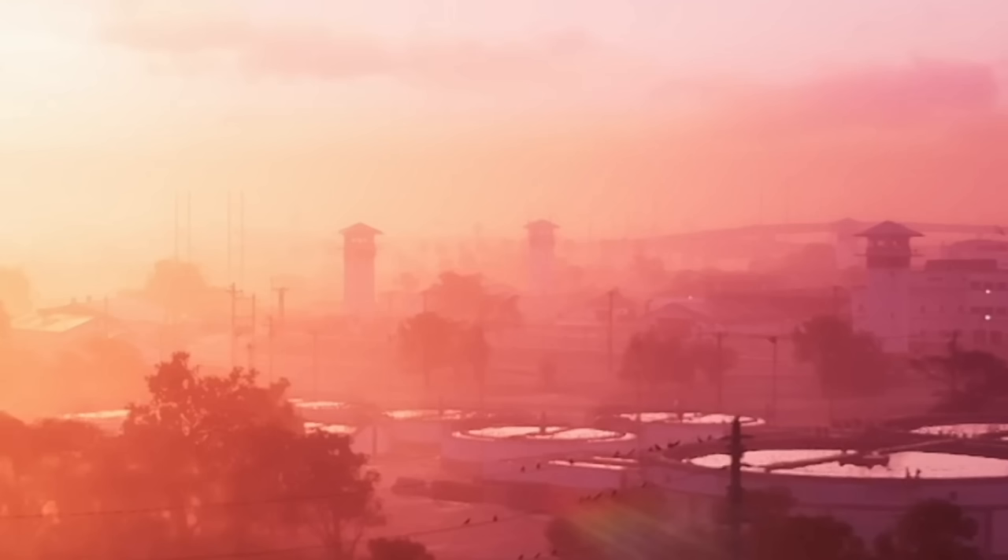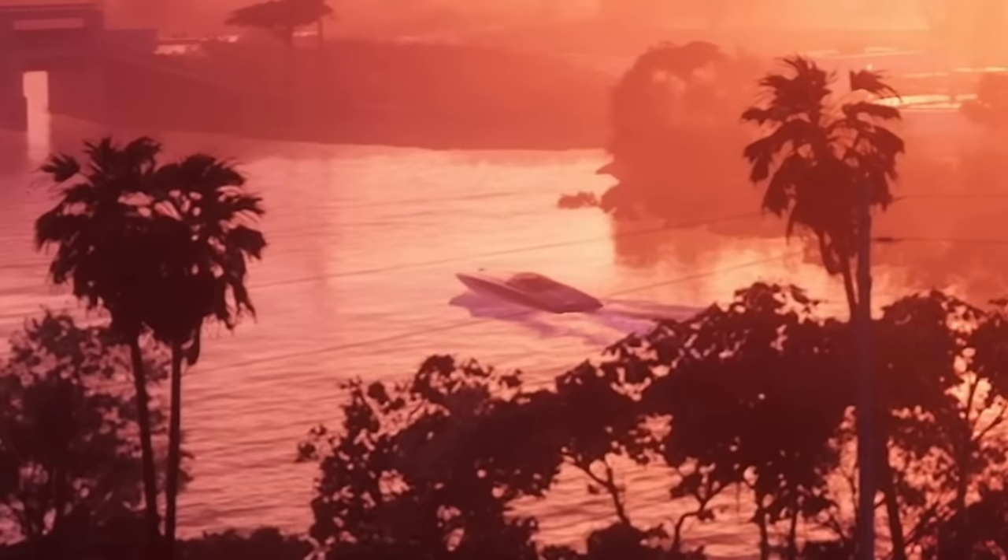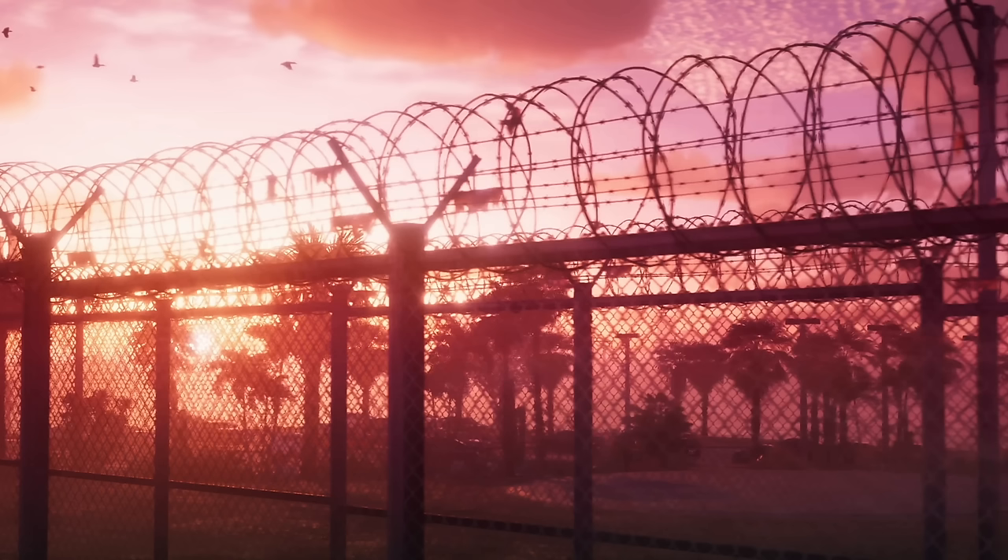In the distance it looks like we have the prison, which is in that first shot of Lucia — you can see the guard towers. And the water here looks so realistic. Rockstar put out some job listings a couple of years ago looking for people to design water animations, and it looks like they got someone very good. The wake that the boat in the distance is producing lasts a lot longer — in GTA 5 the wake would disappear within one or two boat lengths, but here it appears to last much longer.